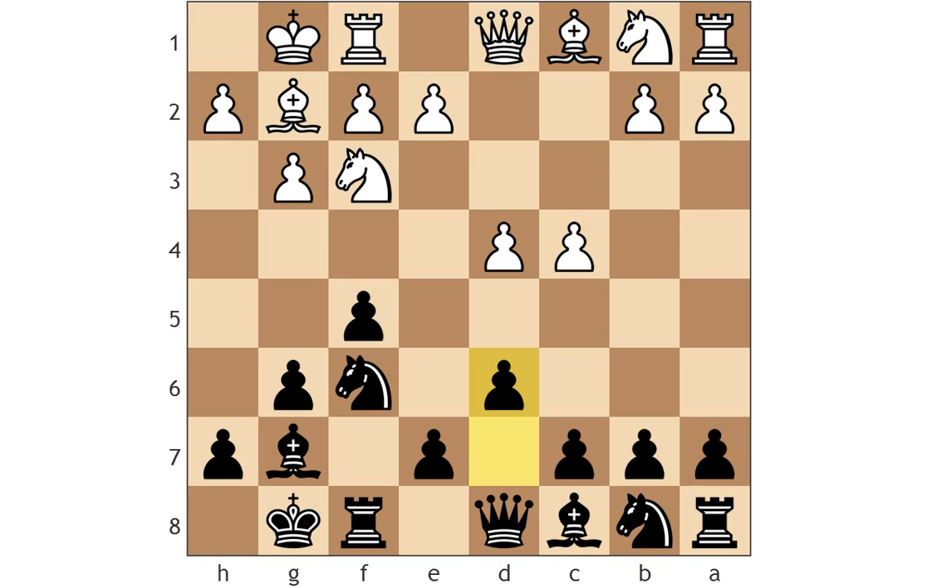After d6, white has a lot of options. He can play knight c3, he can play b3, he can play b4, he can play queen c2. These are all just normal moves.